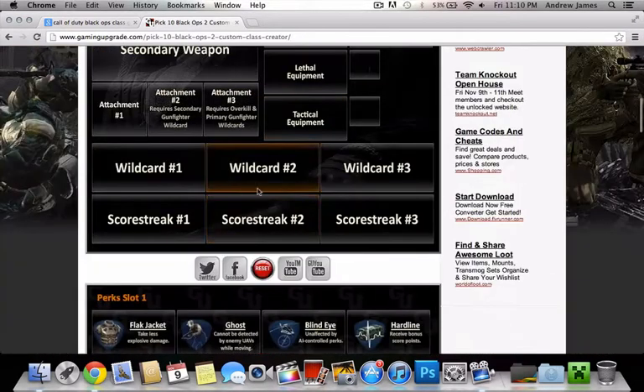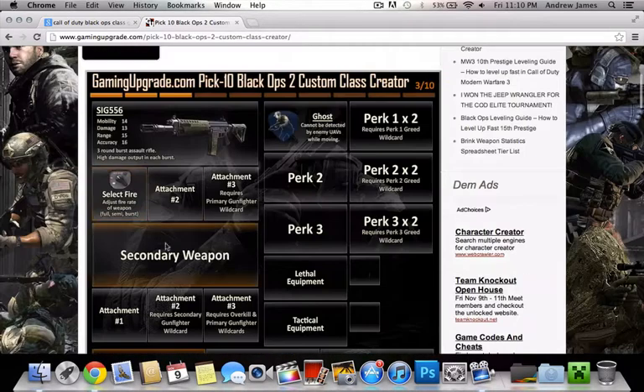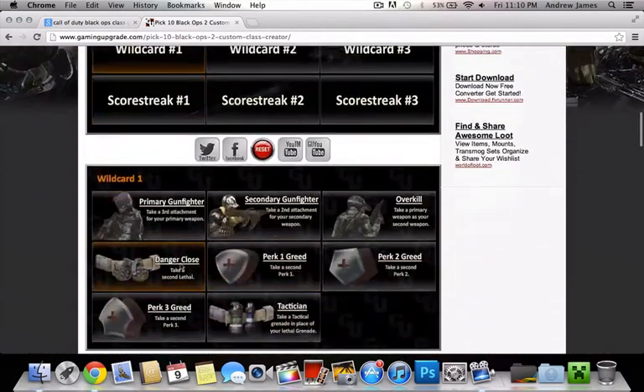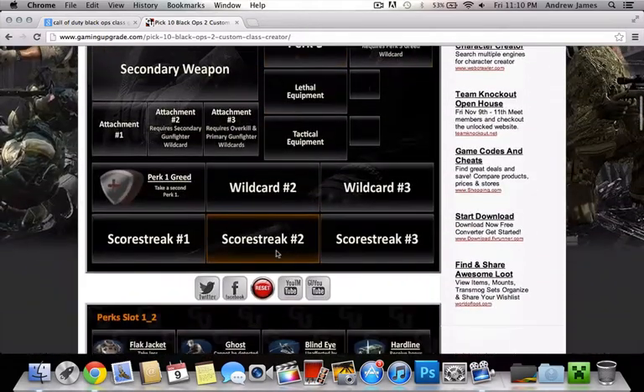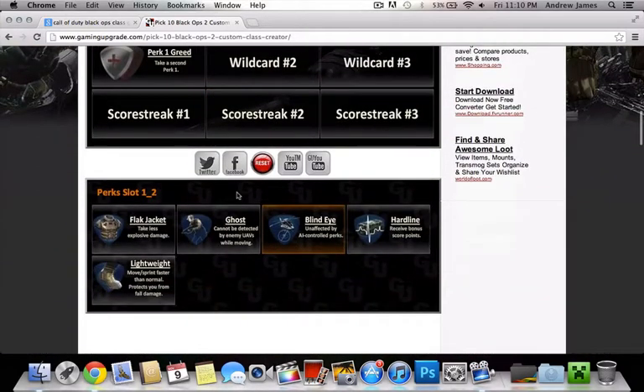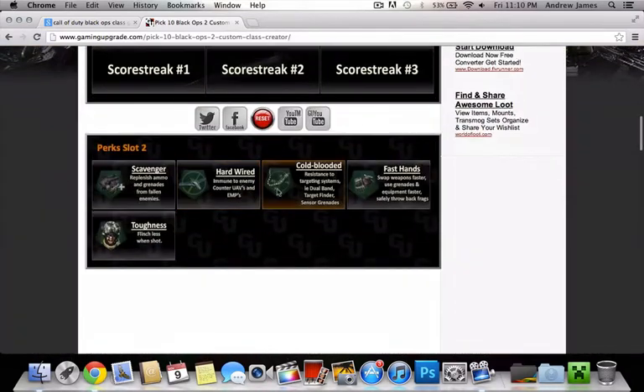Now we're going to go over to Perk 1 here, put on Ghost, and then I'm going to put one Wild Card on Perk 1. And then we'll pick Blind Eye, because I have a feeling there's going to be lots of AI-controlled drones — that's not going to be good.